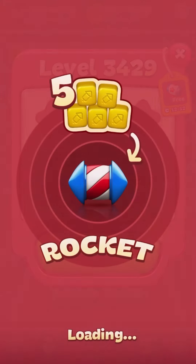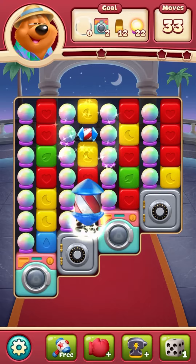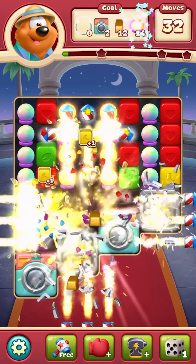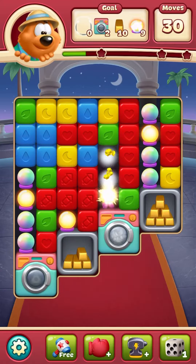Hey, welcome to Flamin' Gaming. I'm starting with a medium-sized crown and I have some hammers to go. This is Tomb Blast. Go ahead and start with a rocket and bomb combination. I'll open that safe and get one of the gold bars.